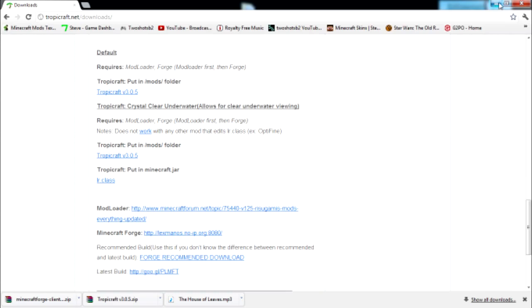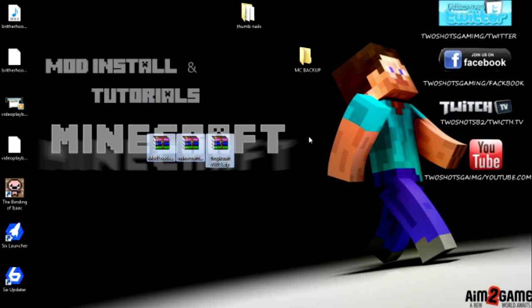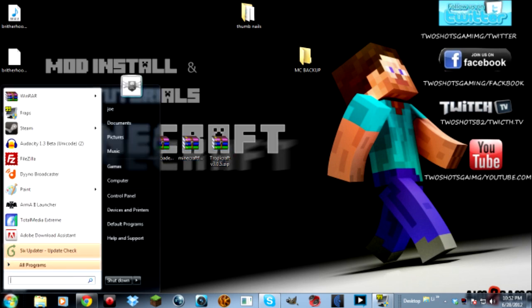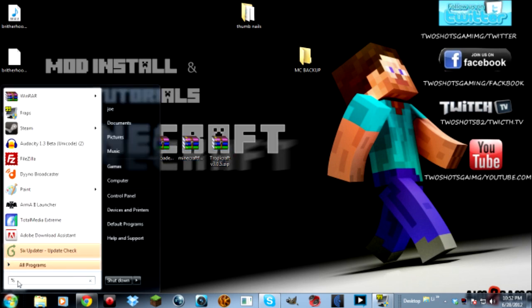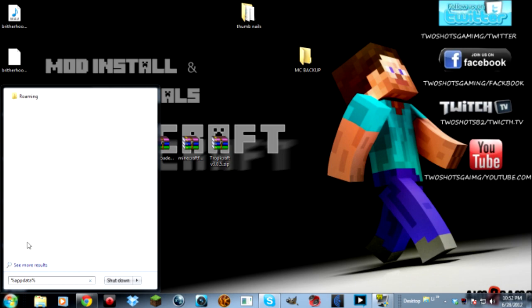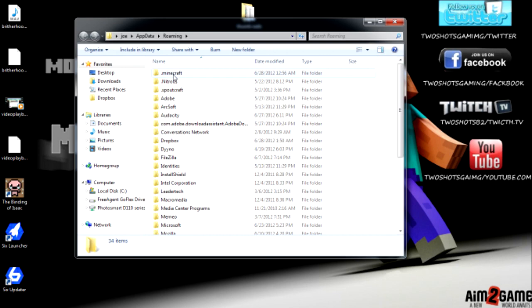Alright, so you have those three files on your desktop and you're ready to go. First thing we're going to do is back up our Minecraft like we always do, because we don't want to lose anything. Go to percent appdata percent — type that in and it'll bring you to your Roaming folder.